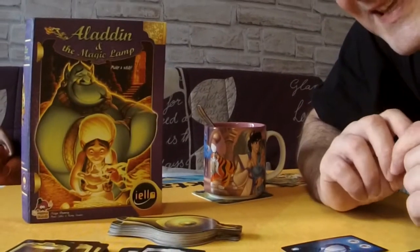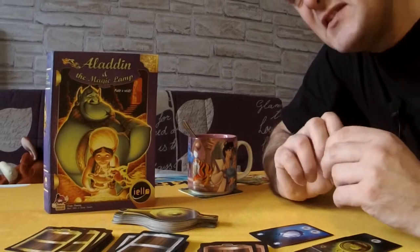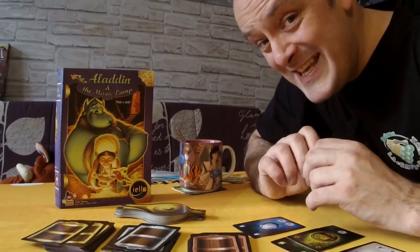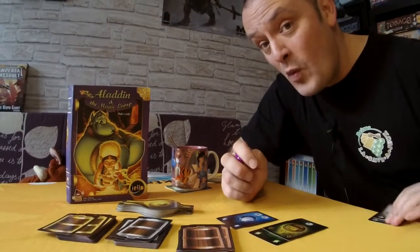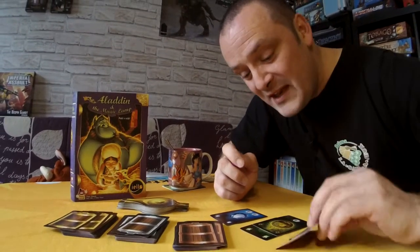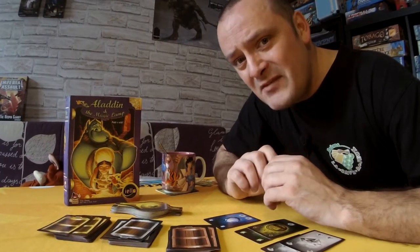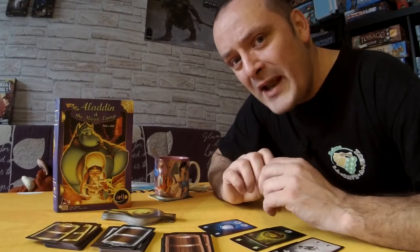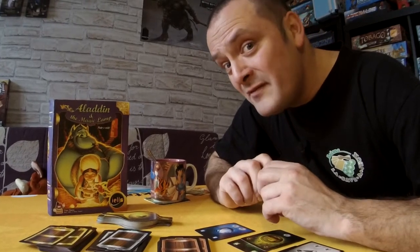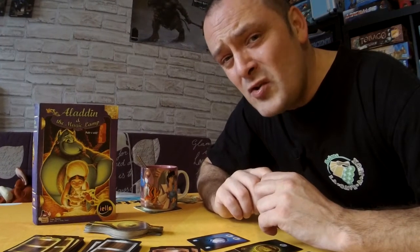The object of the game is players are little street rats, little thieves, going into the Cave of Wonders and hopefully being the sneakiest thief with their dice and stealing treasures, which will count as points at the end of the game. Some of these treasures are trapped, so players have to be careful. Some treasures other players might be going after at the same time, so you have to be very sneaky.